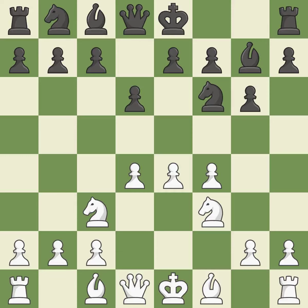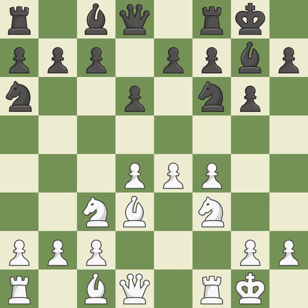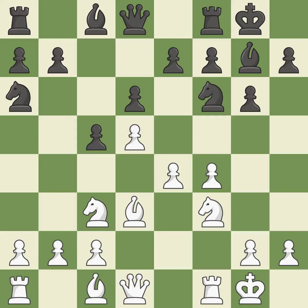Nf3 controls the e5 square, advances the knight toward the center, and helps the d4 pawn. Castling gets the king out of the center and activates the rook. Bd3 develops the bishop, protects the e4 pawn, and prepares castling. Na6 develops the knight to the edge of the board and controls the c5 square. Castling gets the king out of the center and activates the rook. C5 takes space in the center and attacks the d4 pawn. D5 takes space in the center and controls the e6 and c6 squares. This develops a rook off its starting square, getting it into the action — it is the last book move.